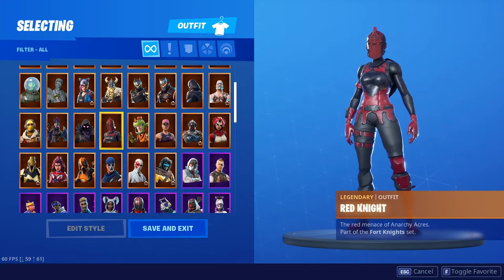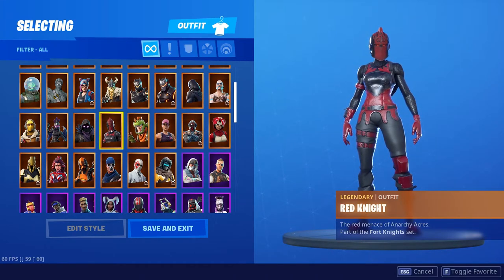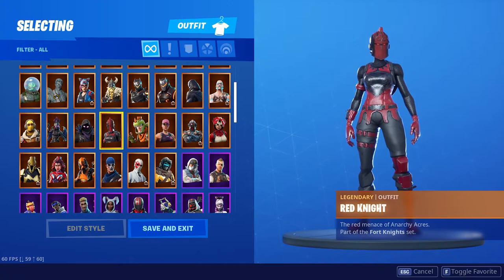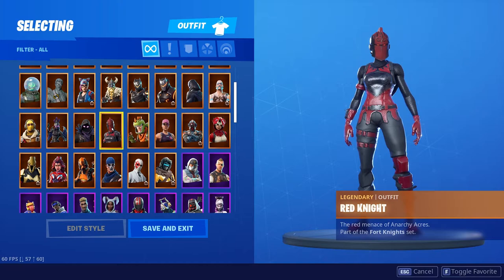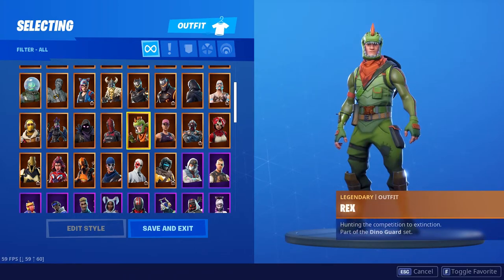So of course I had to get her. The Red Knight — I got it when it came back to the store. I wasn't getting battle passes in Season 1 or 2; I started playing Season 3. I think the Black Knight, Red Knight, and all that came out in Season 3 — correct me in the comments if I'm wrong. I ended up getting the Red Knight when it came back for the first time in the item shop. The Rex I think is a really cool and unique skin — kind of like the Leviathan. It's goofy, it's unique, and I think it's a pretty awesome looking skin.